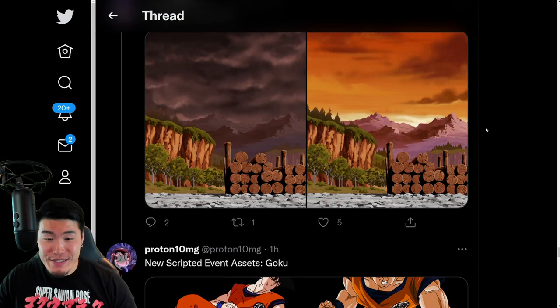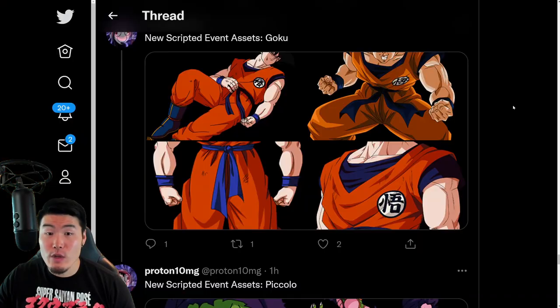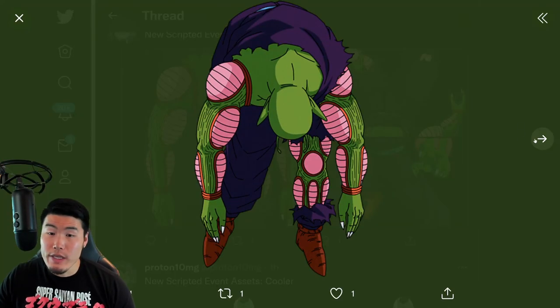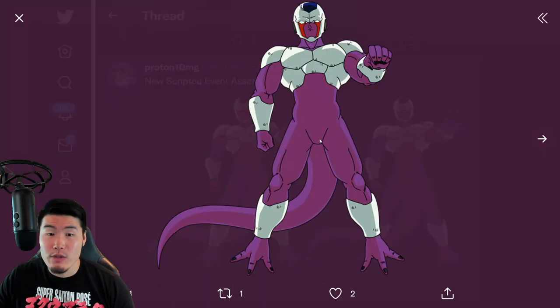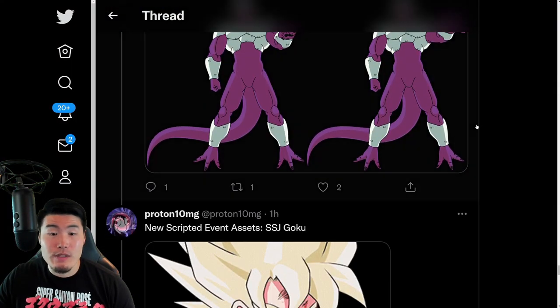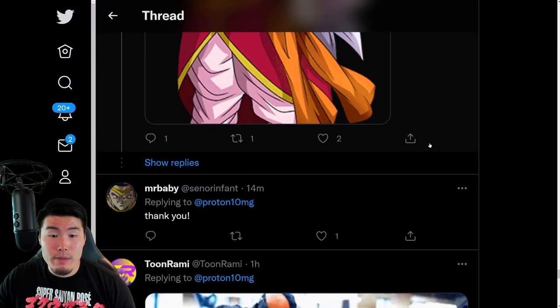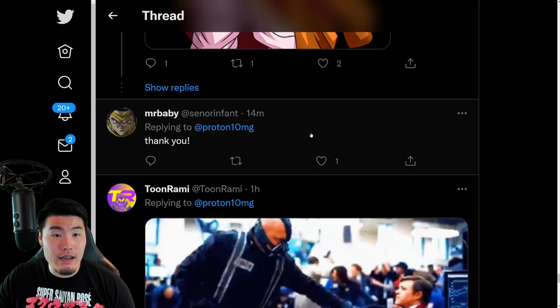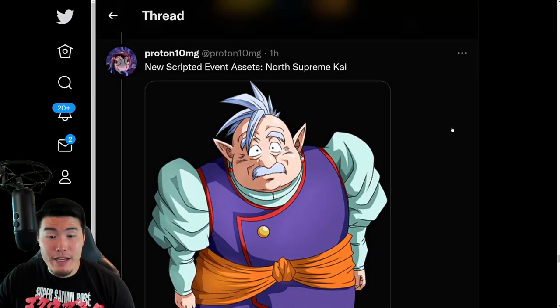And finally, we have a couple of scripted assets, which will be part of the story events and the boss battles and such. Some Piccolos, some Coolers, some Gokus, a West Supreme Kai, and South Supreme Kai and North Supreme Kai as well.